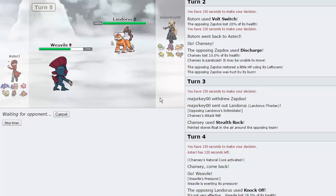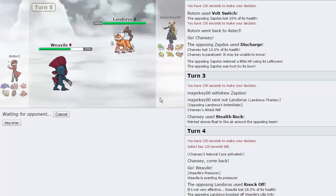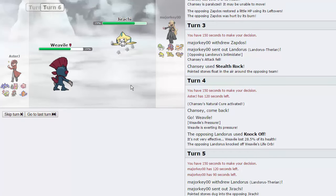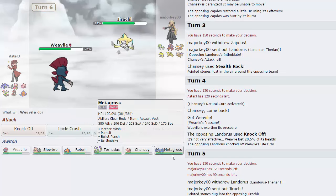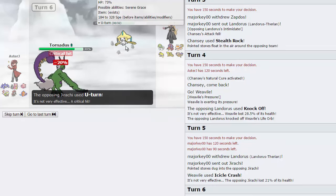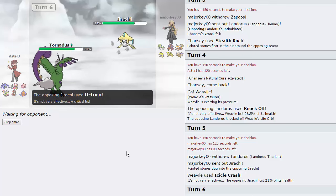He does go into Jirachi, and I get the Icicle Crash off - that's pretty much confirmed Scarfed. He goes for U-Turn, so I pivot into Tornadus. If he locks himself into Iron Head, I'll double switch into Metagross, but he chooses U-Turn. I'm not sure if I can knock out Zapdos after the Rocks and the burn. It's a roll, roughly 50-50, and I'd rather go into Weavile since he's definitely not going to fire off a Thunderbolt. He throws off a Discharge and does para us, unfortunately.